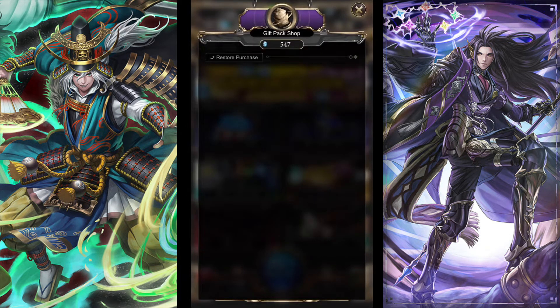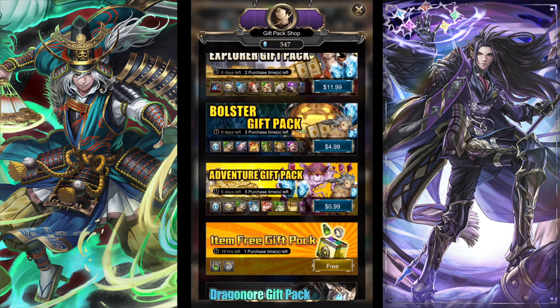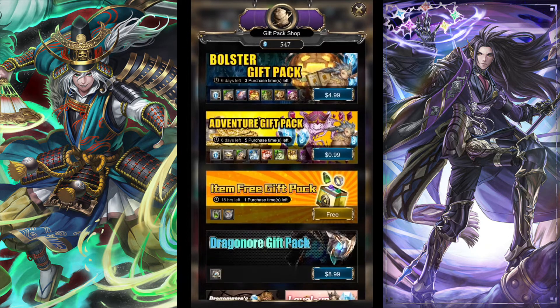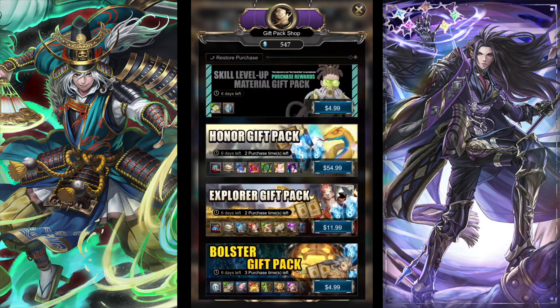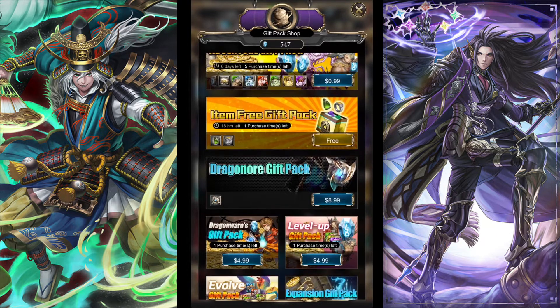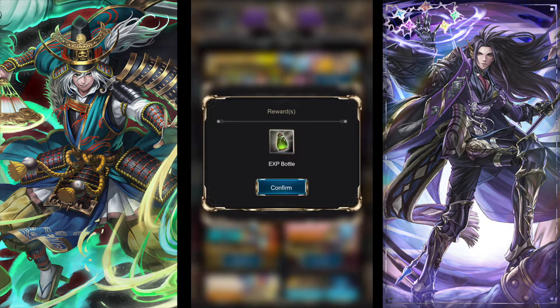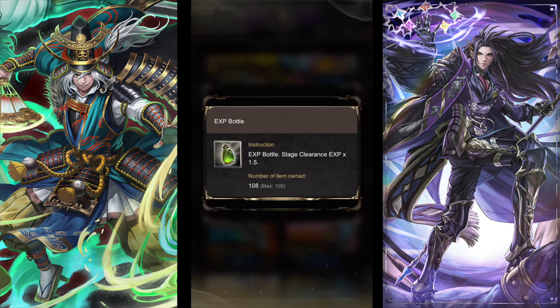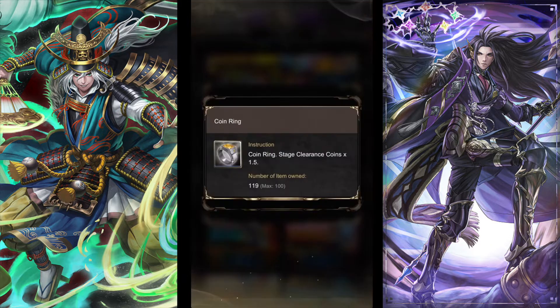Then you have the gift pack shop, which has various gift packs for the current update. I don't think many of these are worth it — the only thing I think is worth it is probably the 30-plus-30. You can also check this every day to get a free item. Inside the gift pack you'll find one XP bottle, which provides 1.5x XP when you use it, as well as a coin ring which provides 1.5x coins when you use it to clear a stage.